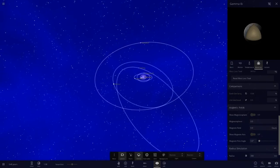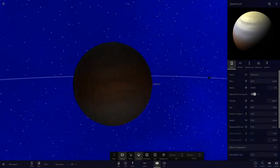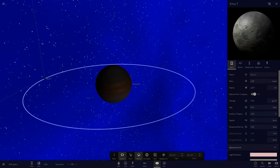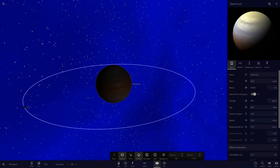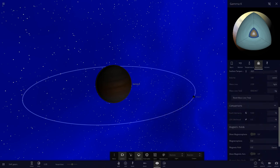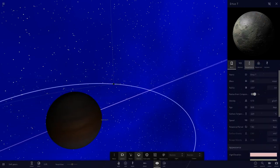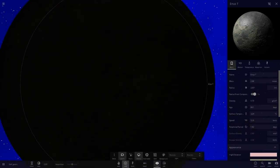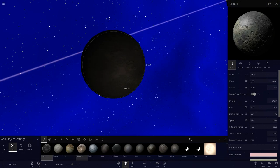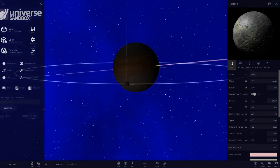Gamma K is another gas giant - the last object in the system. It's at minus 221 degrees and is a little smaller than Saturn but bigger than Uranus. It has one moon called Urtus T. The gas giant is mostly hydrogen, with 9% Earth similarity. Its moon is a little bigger than our Moon but not as large as Ganymede.